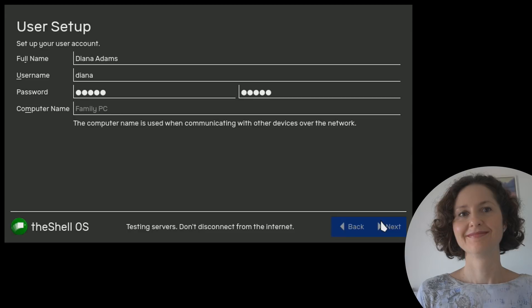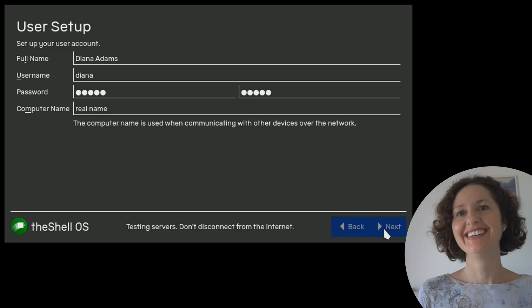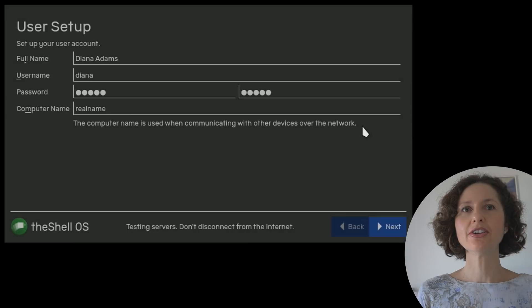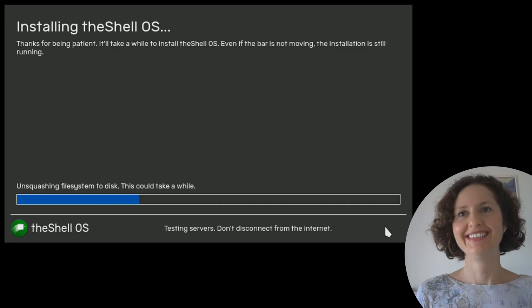That's a very short password. Then name what the computer is called. You can't have the words 'real name' - it doesn't like that name. It just has to be one word. Passwords don't match - you typed one of them wrong, five letters and you got them wrong. There we go - installing the Shell OS. It says thanks for being patient, it'll take a while to install. Even if the bar is not moving, the installation is still running. It's currently unsquashing the file system to the disk.